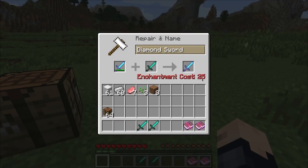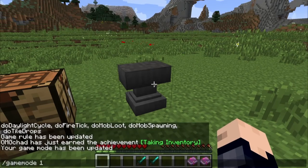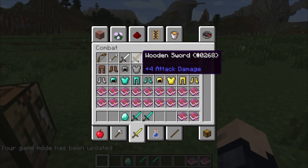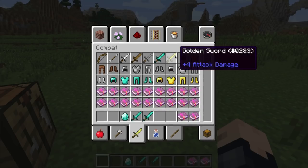You can see that this will cost 25 enchantment points, and we're going to get into where this cost comes from in a bit. You can repair items with either the same item — so I have this diamond sword and we can use another diamond sword — or you can grab the base item. So this is an iron sword, meaning its base material is iron. The base materials are iron, wooden, stone, diamond, and gold.